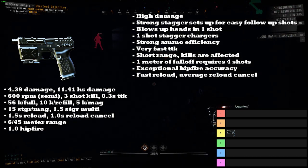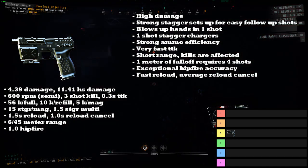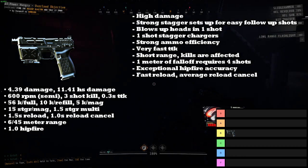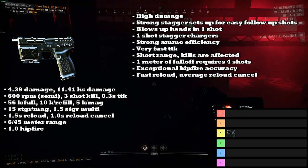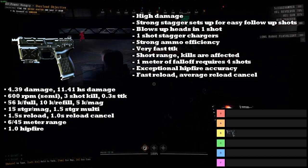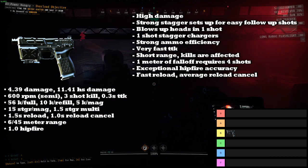The Pistol has high damage compared to most other primary weapons and it has a 1.5 stagger multiplier, which is pretty good. This allows it to set up for a lot of easy follow-up headshots — shoot one bullet, stagger the enemy, another bullet straight to the head, boom, easy. It blows up heads in one shot, which causes an even longer stagger than normal, and it can one-shot stagger chargers.